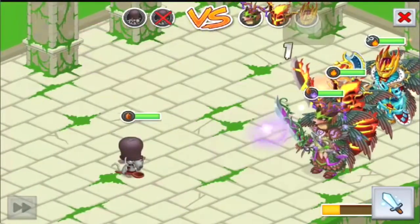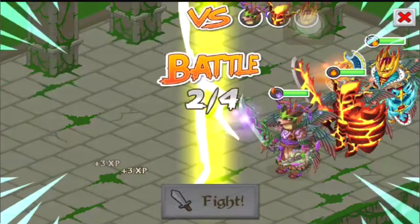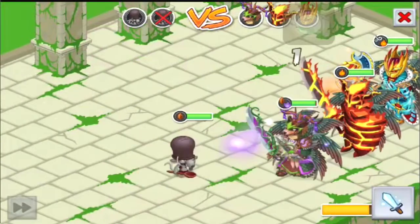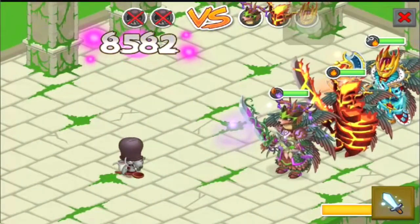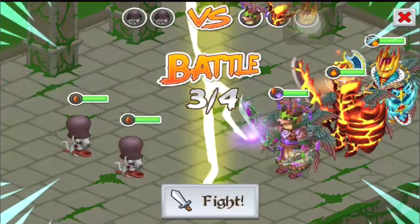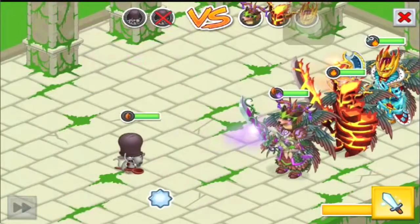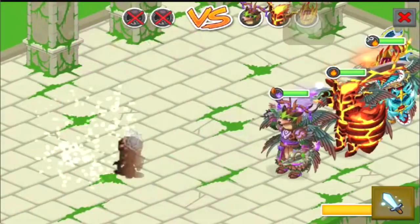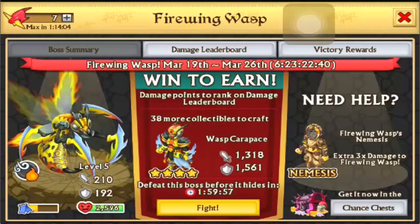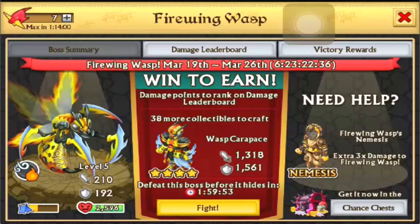We're just going to fight it a couple more times and then we're going to stop. I recommend everyone getting this Boss Armor Plus if you're able to and willing to — it's very strong and it's a tank armor. If you don't have a tank armor, I recommend you getting this. The only element that really counters it is Earth. Water does counter it but it gets countered by air, so that's why the nemesis is Earth and not water.